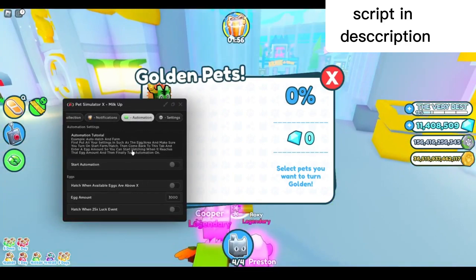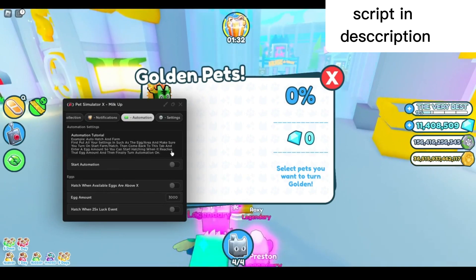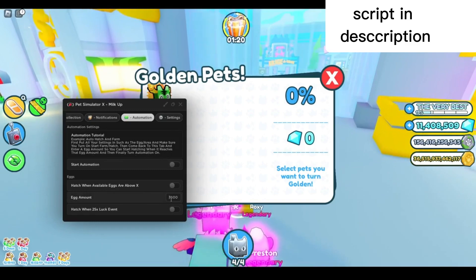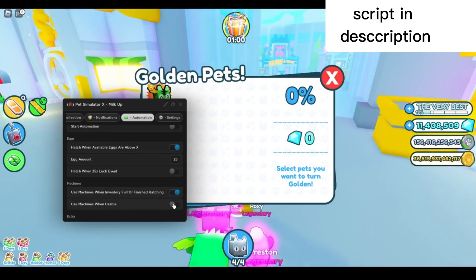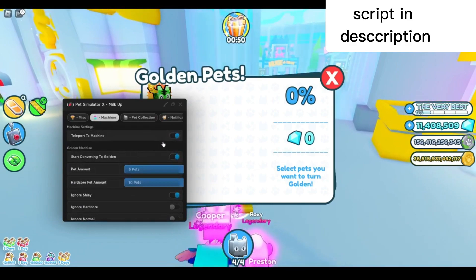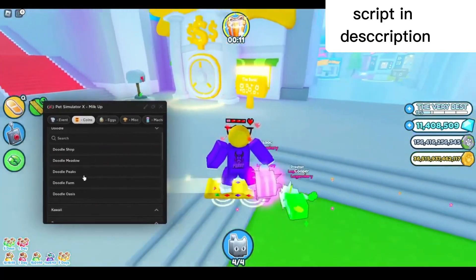In the automation tab there's an automation tutorial: you will basically auto-hatch and auto-farm every time you reach a certain amount. First put all your settings in — such as the egg and area — make sure you turn on start farm and hatch, then come back to this tab and enter an egg amount to start hatching when it reaches that number, and then turn automation on. For example, to start hatching when you can buy 25 eggs, type in 25. You can also set machines to convert when inventory is full or when finished hatching. Go back to the machines tab, enable start converting to golden and rainbow, and teleport to machine.